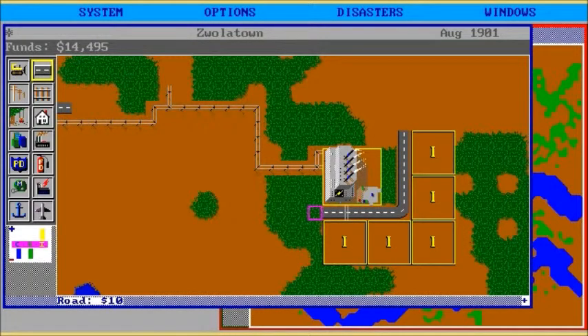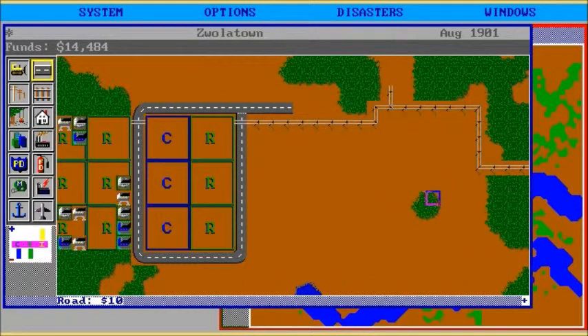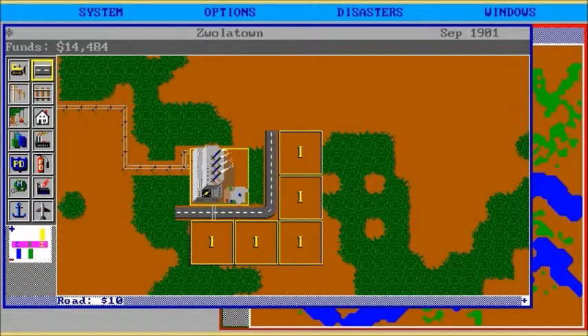Although I don't think you actually need roads up to everything in this one. You do in the other ones — if there's no road, nobody will move in, which I think is rude. So they wanted to move. Industrial is still the big demand, so we'll just go back over here. It's 1901.